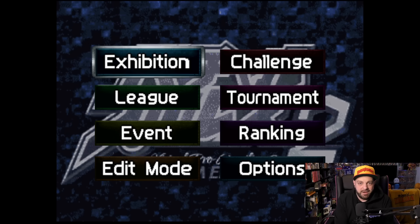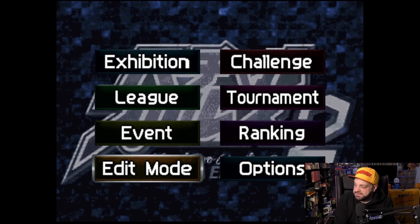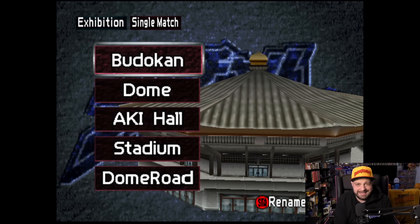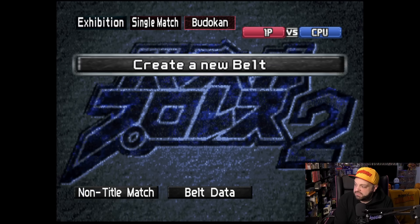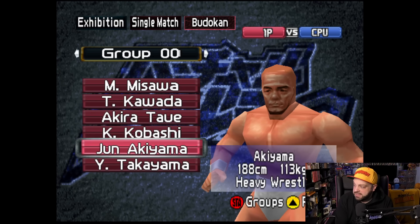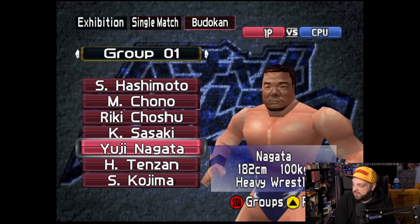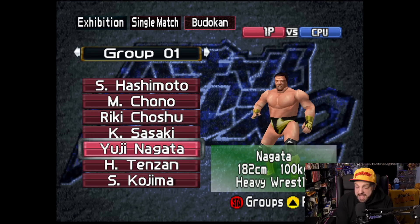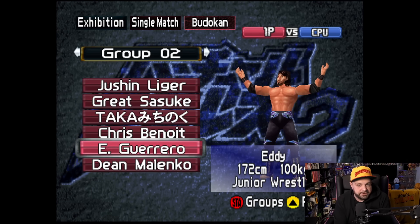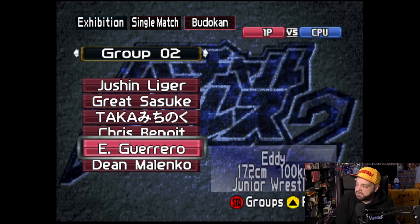Upon first inspection it looks like an English-translated version of Virtual Pro Wrestling 2000. When you get into the nitty gritty, everything is translated — about 90 to 95% of the stuff. You have your classic roster of characters with multiple attires. Some attires are new but very Japanese, so if you didn't watch a lot of Japanese wrestling, you might not know who Yuji Nagata is, but if you watched WCW you would. You also have characters impactful in both Japan and the US, such as Eddie Guerrero, Chris Benoit, and Dean Malenko.